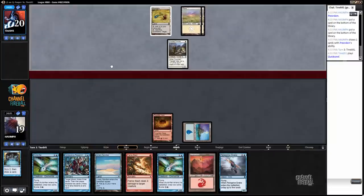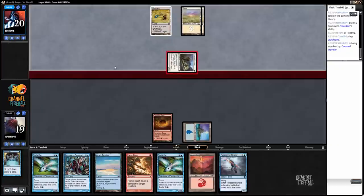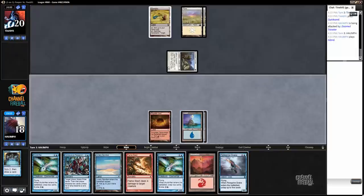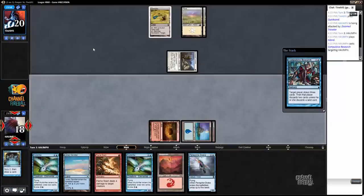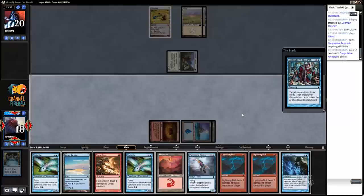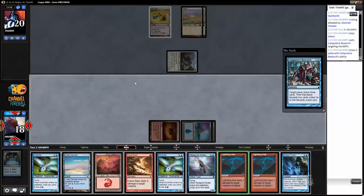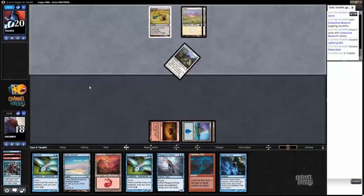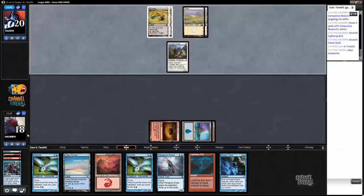Quicksand. So, Mono White Deck. I really don't want to Flame Slash that. Well, this doesn't feel good, because we're going to have to discard two cards. We'll just discard two cards here. I think it's going to be like a Lightning Bolt. And probably not land. I think just if we draw more action, that's going to be fine. We'll discard those two. Although, if they play a 4-Toughness creature, I'm going to feel very silly.